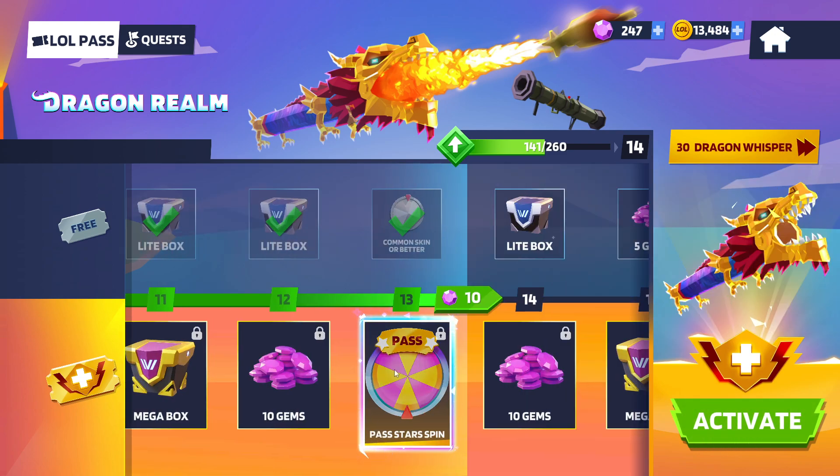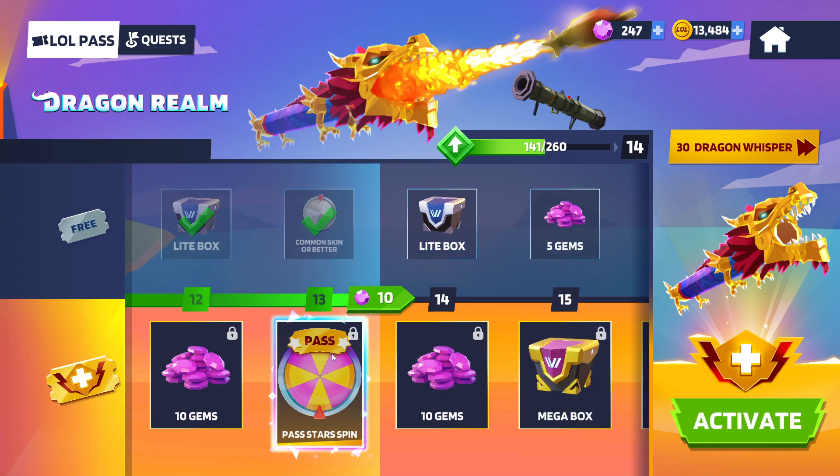If we come over here, this is a really special thing — a pass star spin. This is really cool because you get to spin for a character that was in the lull pass before. So any skin that has been in a lull pass, you can get. It's really, really cool.